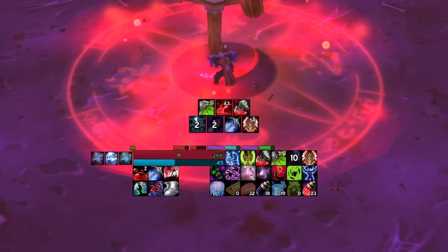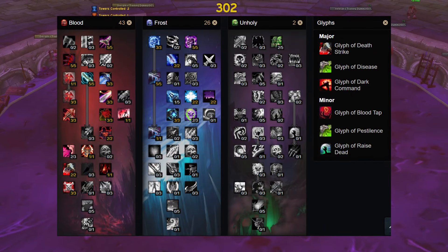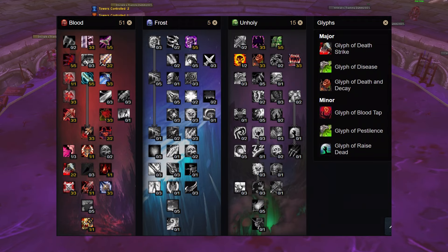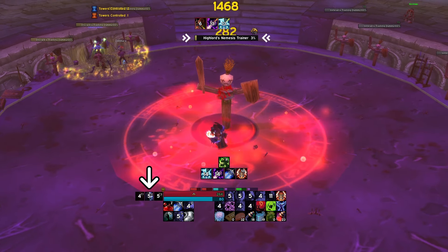You also have runic power for your filler abilities and utility. These are your talents and glyph options. You have the utility build with some overpowered raid buffs, and if you don't need the utility, you can go for a more damage-focused build. While actively tanking, you'll be in frost presence for increased survivability and threat generation.